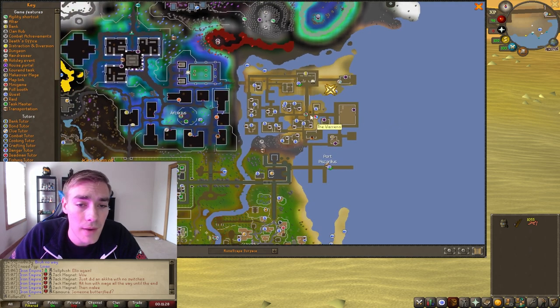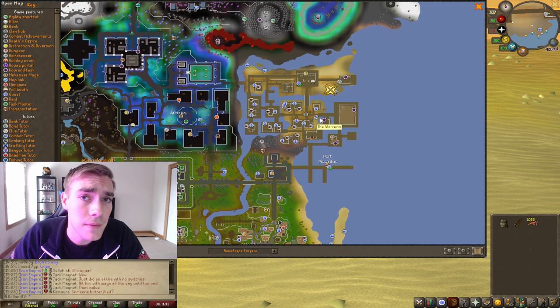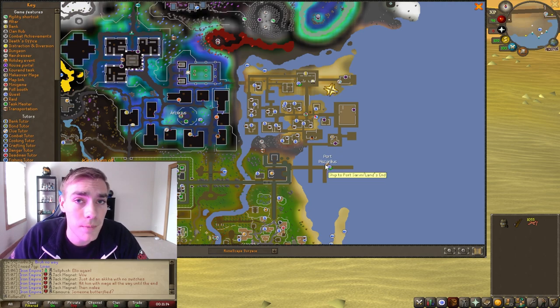The easiest way to get here is if you have access to memoirs — they basically teleport you right to Piscarilius. If not, there's also a ship from Port Serum.